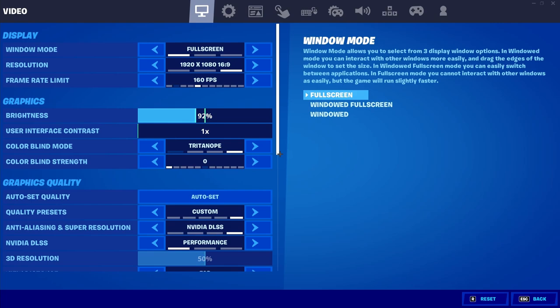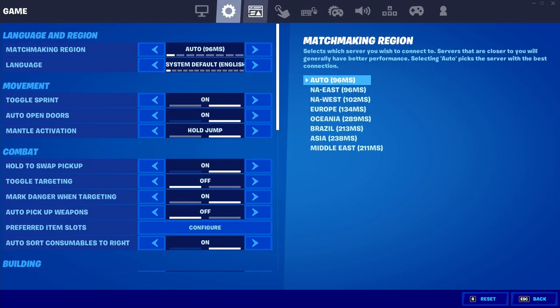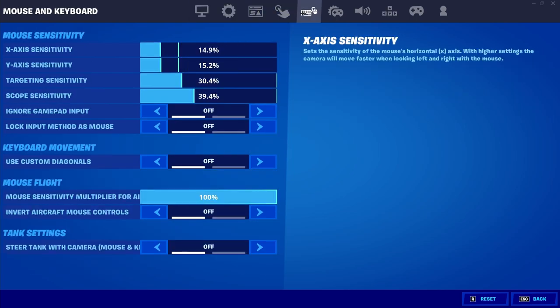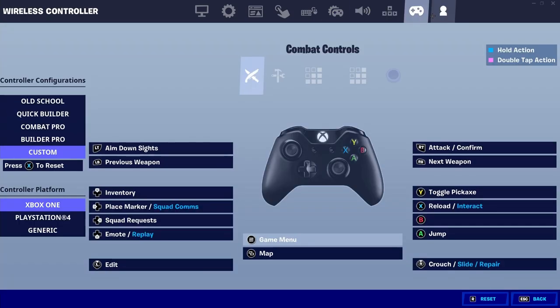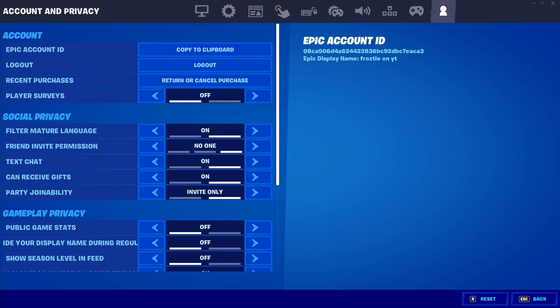If you change the exact same settings that I change, there's no chance of you getting in any trouble whatsoever. Now that we're inside of these settings, at the top of your screen you should notice that there's a Video tab, a Game tab, Game UI, Touch and Motion, Mouse and Keyboard, Controller Options, Audio, Keyboard Controls, Wireless Controller, and lastly Account and Privacy.